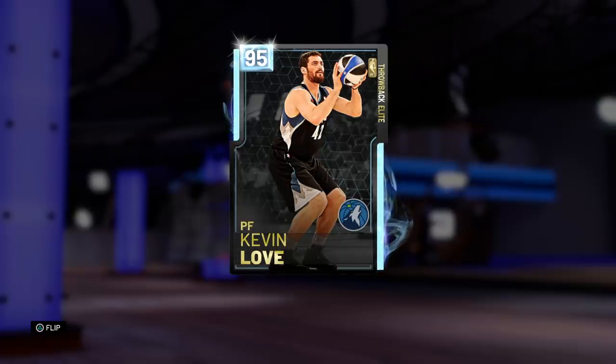What's up guys, Henry the Blazer here. As you can see, today I've got another one of the throwback elites that dropped with the Kobe packs. I'm assuming they threw this one in the packs because it was Valentine's Day — introducing the love doctor himself, 95 overall diamond throwback elite Kevin Love. Now let's dive into these stats and see if this man is going to be a hooper.